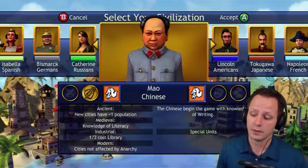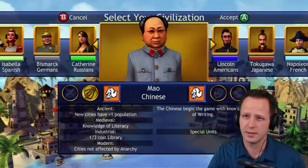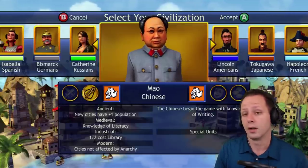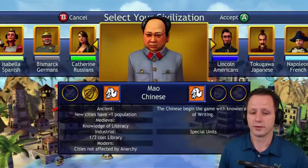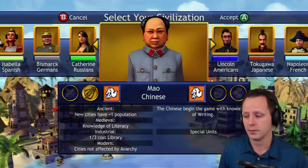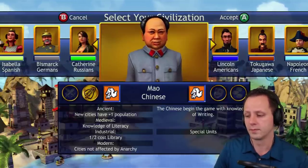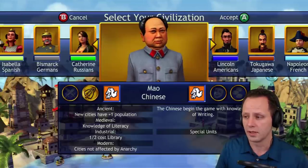Medieval, they get knowledge of literacy — another awesome technology worth about 60 beakers that everyone wants, giving plus one tech to all your cities. That bonus works with the Chinese 'researched first' bonus too. Half cost libraries is another good technology that sets them up very well for a tech victory. All of that synergizes with their other bonuses. Modern era 'city not affected by anarchy' — by that time you probably already have it all planned out anyway, so it probably won't really help. The Chinese are a dominant number 2.